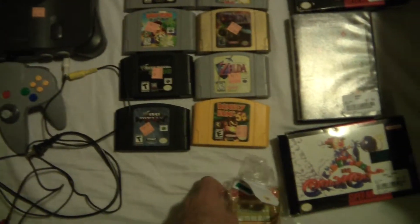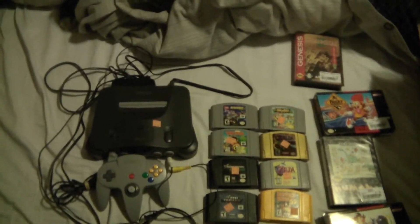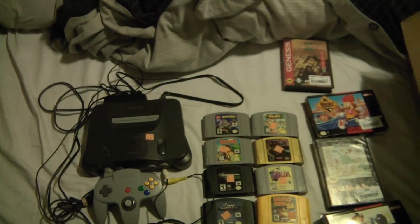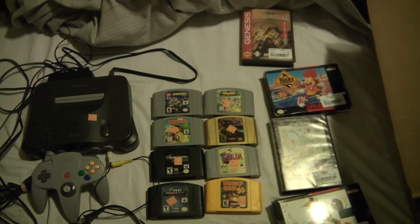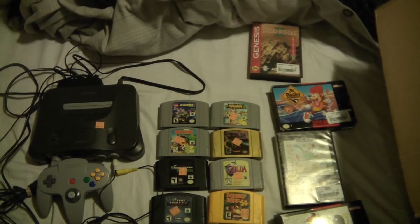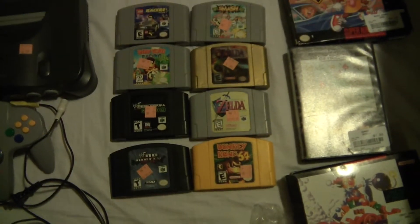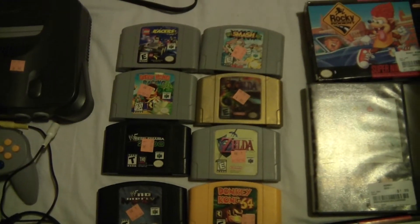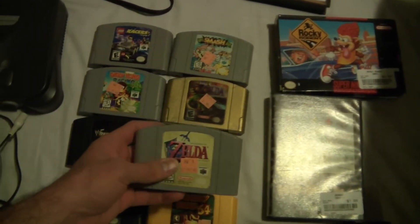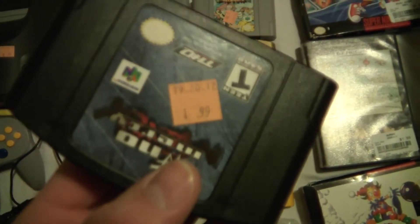On to the big score - went to a Goodwill on the north side of town where I hadn't found much in a long time, and I saw some Nintendo 64 games in the case. The first one was WWF No Mercy on top. Unexpectedly, pretty much all of the games I needed or expensive games. This is actually the second time I found both Zeldas in the same stack.